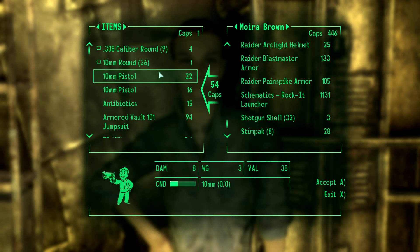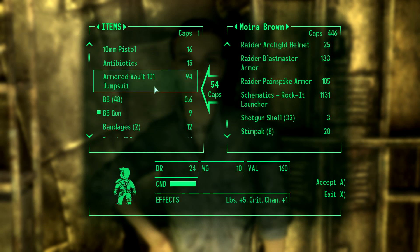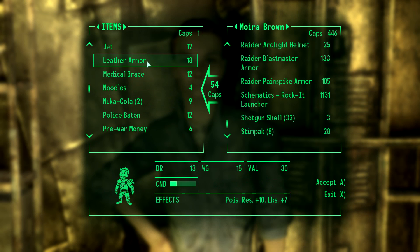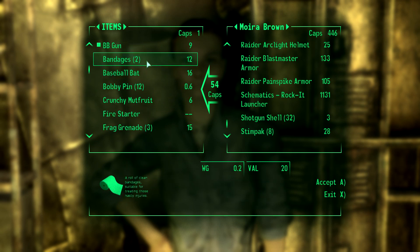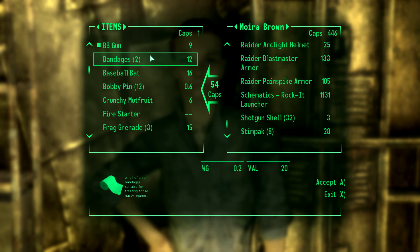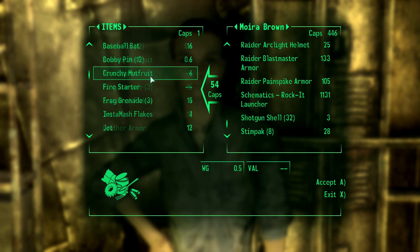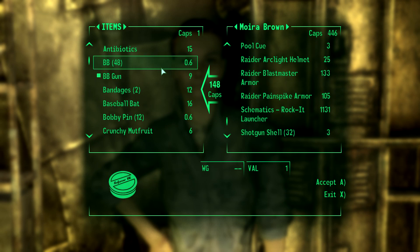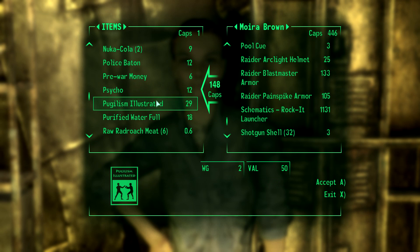Let's sell our good gun for some starter money. Are we wearing the leather suit? Leather armor gives poison resistance and a plus six carrying capacity, which means it's definitely better than everything else we have. So I'm gonna sell the armored vault suit that she just gave us, by the way, because I'm smart.